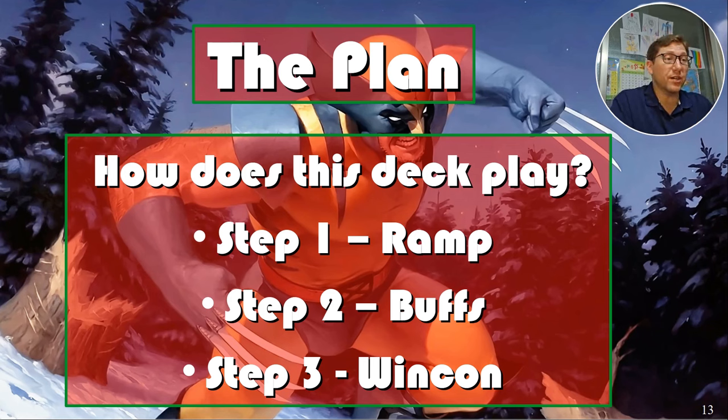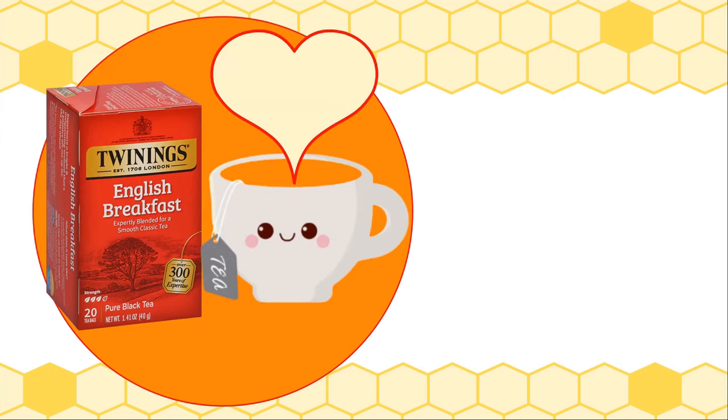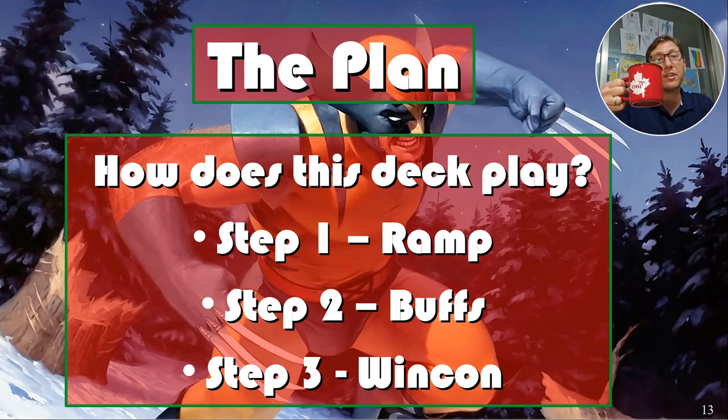We're on to part two. I took a little break in filming because my son was getting rowdy. It's now after three o'clock — Twinings time. I'm having Lady Gray this time, a lighter version of Earl Gray. How does this deck play? Step one is always ramp and color fixing. Step two is buffs. Step three is win cons.